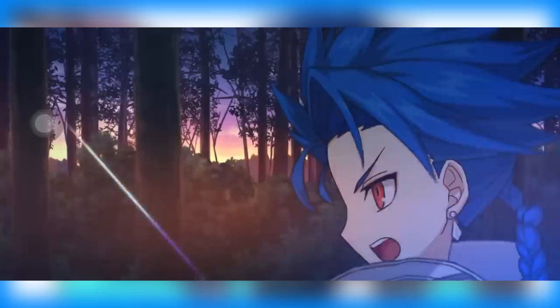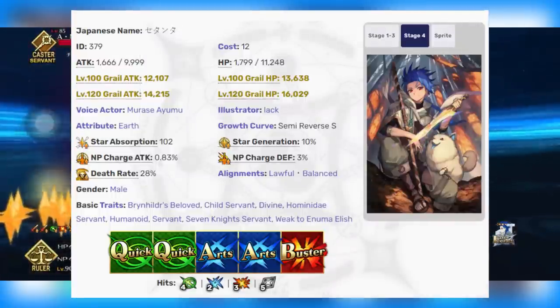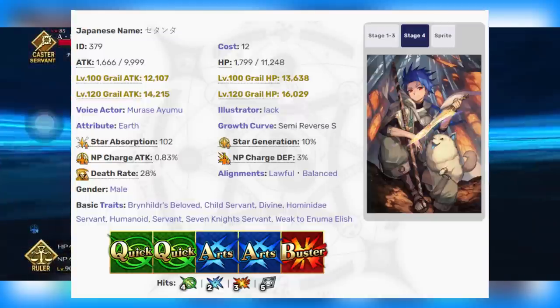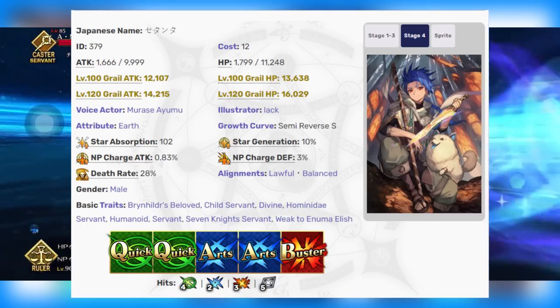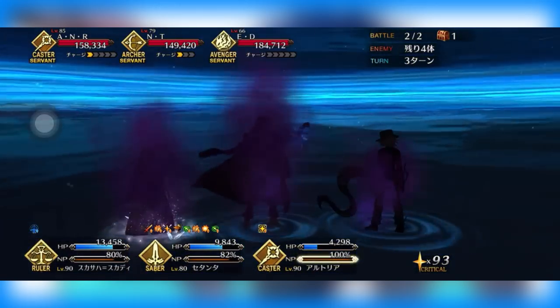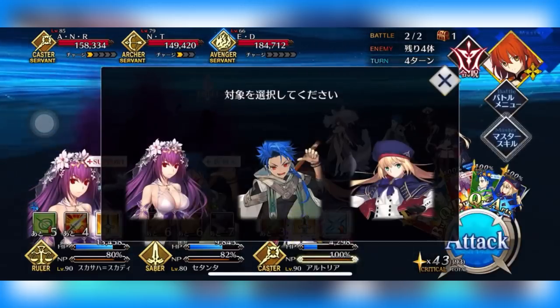Let's start diving into Satanta's kit — or baby man Cu, whatever I've decided to call him. Starting off with his hits, I will say his stat line for his attack is really funny: 9999 attack. If anybody knows the lore reason for that, drop it in the comments, because I'd love to know if there's something related to Cu and the number nine in his lore. They gave him just one point shy of 10,000 attack.